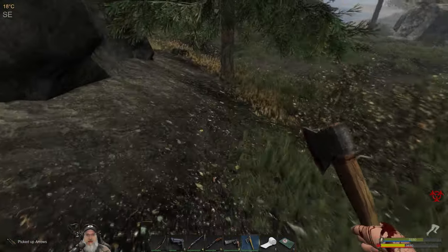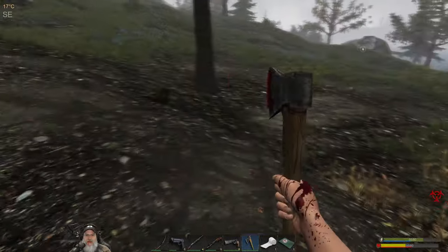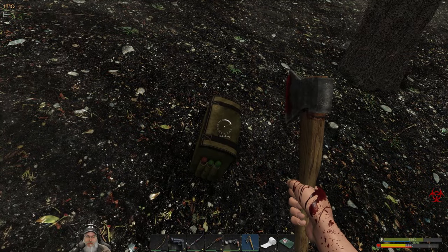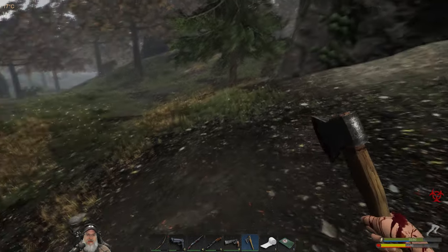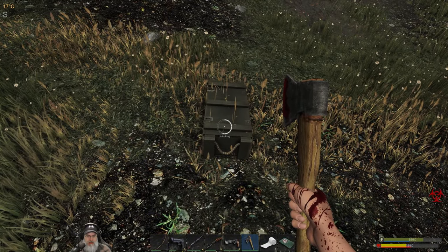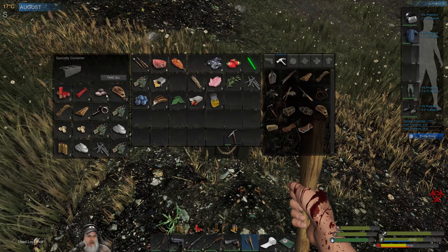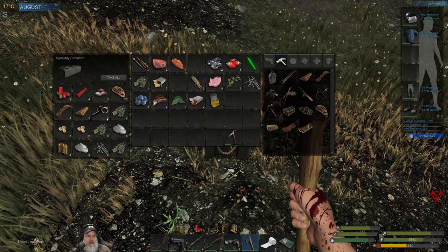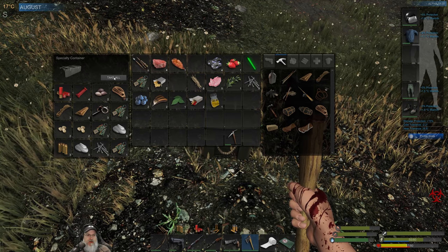We got the arrow back and there's a locked crate — nice. Let's grab this one first. After we get the locked crate we're going back because we need the antidote. Two shotgun shells — and look at that, we finally got some tomato seeds and some cotton seeds too! That was wonderful.